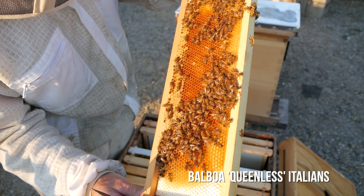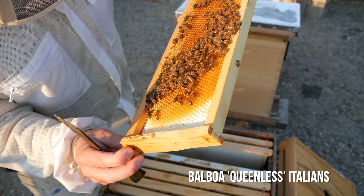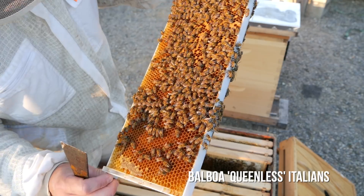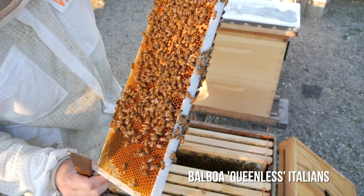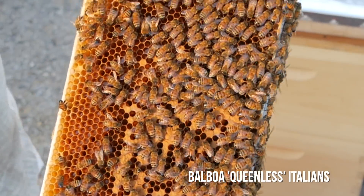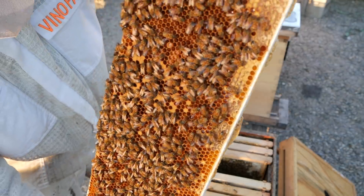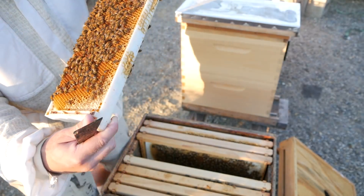It's a little bit spotty. The bees are super mellow — they're not really flying much, they're just really chill. Again, we've got capped brood here, capped brood, larvae. Larvae all over these cells here — it's a lot of brood.